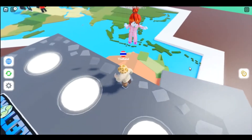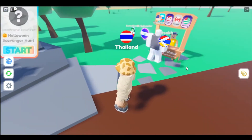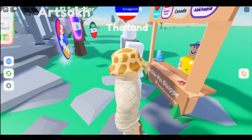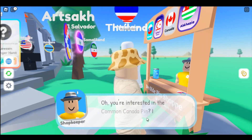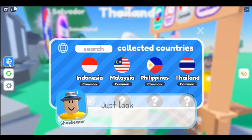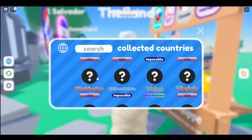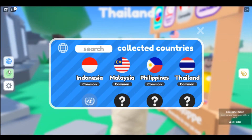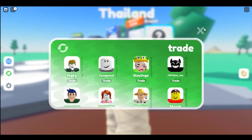Let's do a walk right here and see what we can do. What is this — a shop? Older pin shopping with stocks? You could buy things. Canada — you're interested in Canada, it's 100 coins. How do you get coins? You can search what is common, what is rare. Wow, that is very nice! This game is very good — you could trade some countries as well.